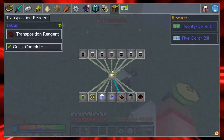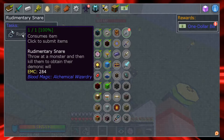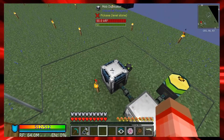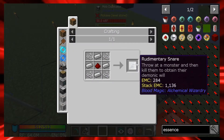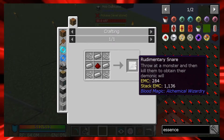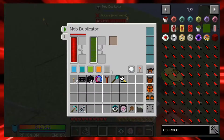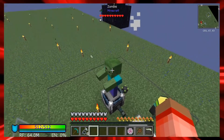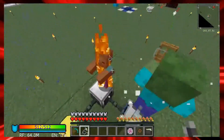The first thing in the quest - I went ahead and made the rudimentary snare, which is very easy to make - just string, iron, and redstone, giving you four of those. What you're going to do is throw it at a monster and then kill it to obtain their demonic will. That's how you get started. Let's go ahead and put the zombie in here and try to throw it.